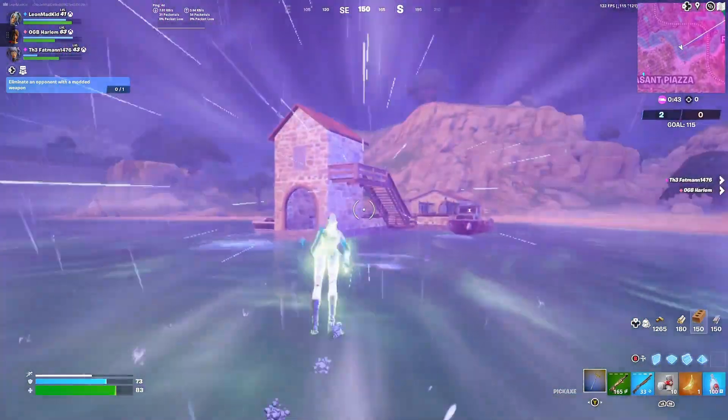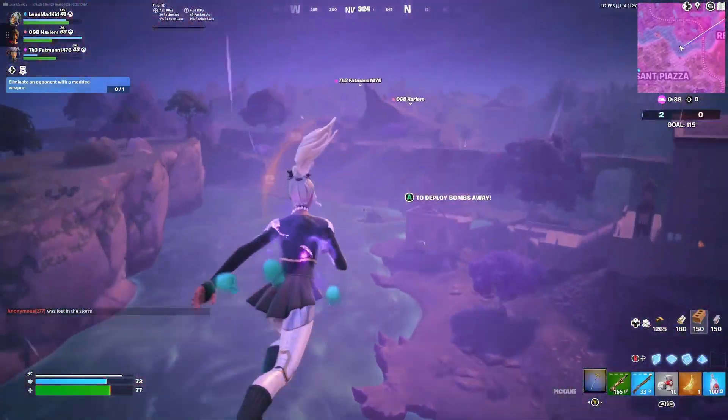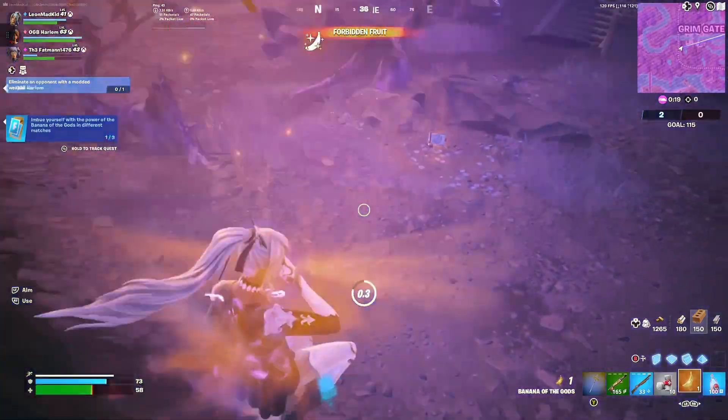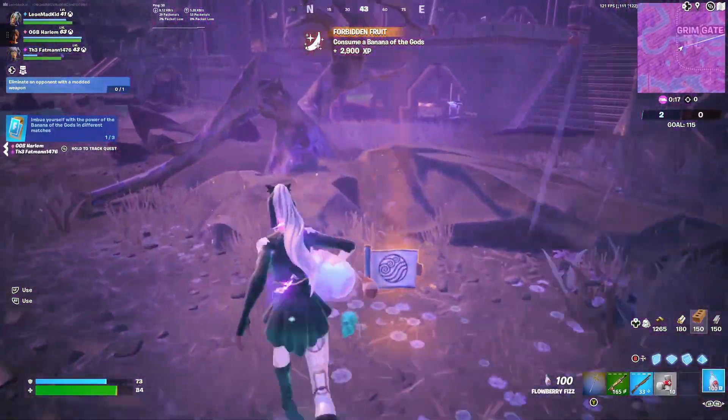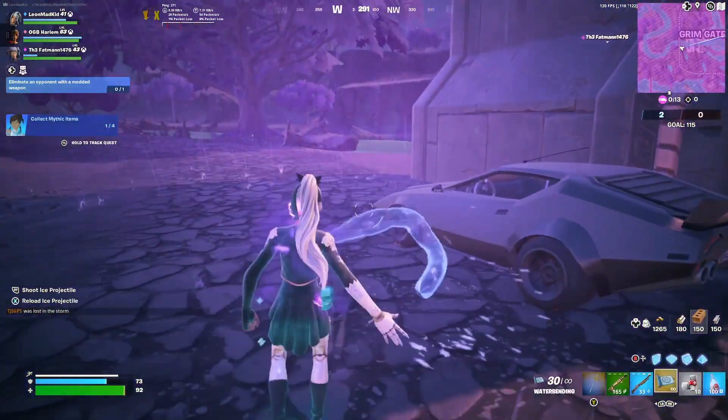Looking for some more chests. If I can find one on the ground that'd be a miracle. Of course I'm missing out — okay so there are car mythics. I think it's the Nitro Fists or something now.